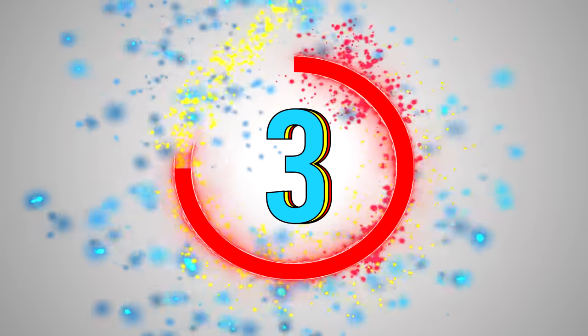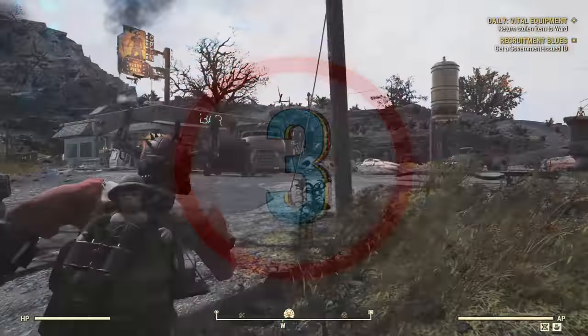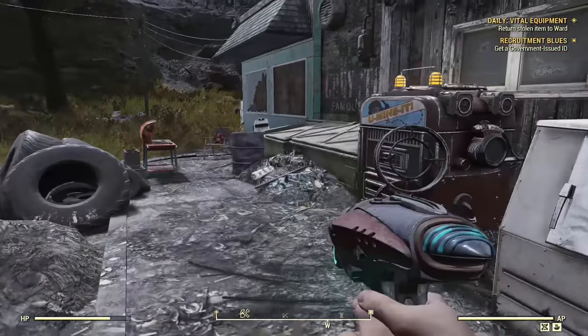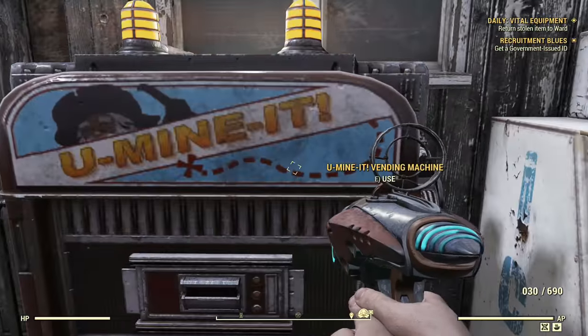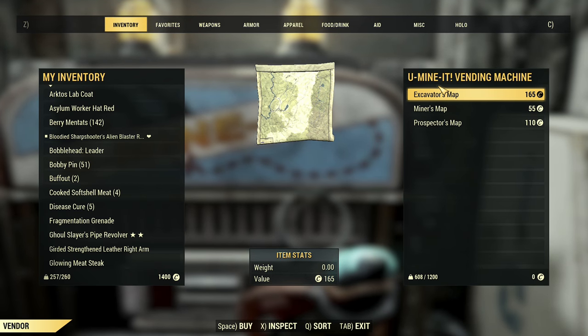Starting off at number three, let's talk about unlimited maps. Most of you are aware of this, but I want to update you a little bit more — you can get about 1,200 XP per dig site. You will want to locate one of these U-Minded Vending Machines and then purchase all three maps.